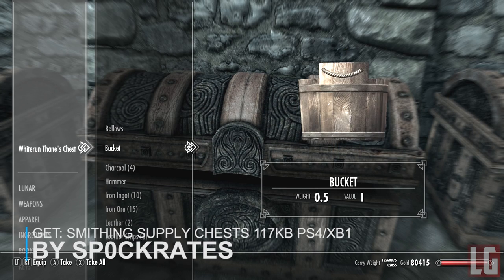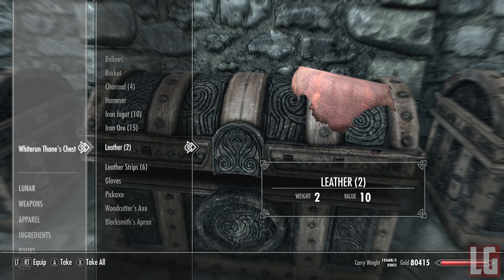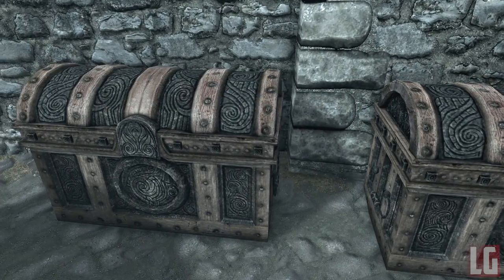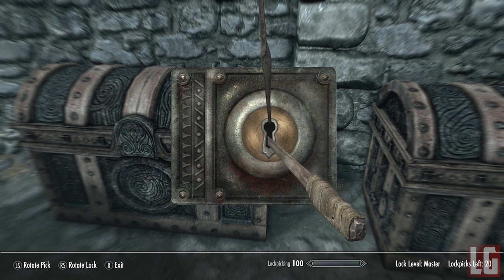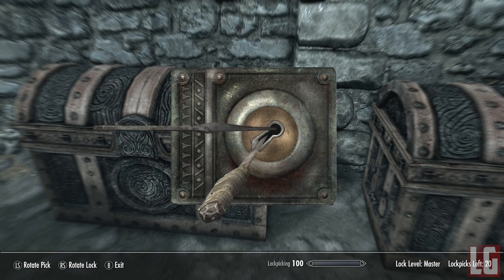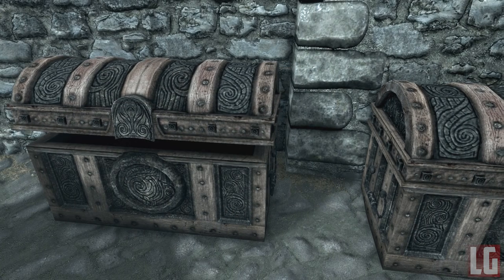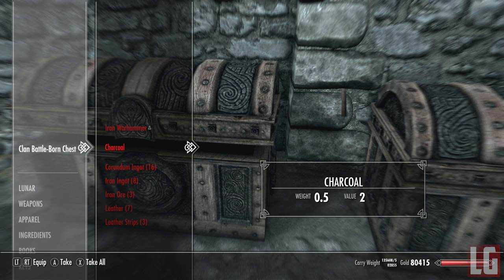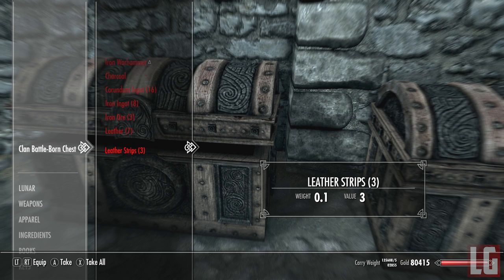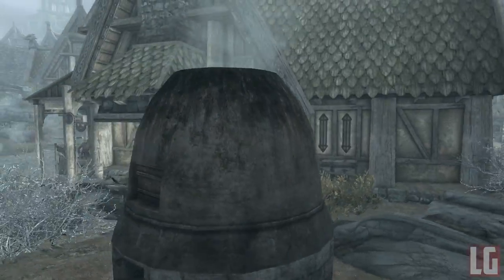Our first mod of the day is Smithing Supplies Chest Tweaks. The mod adds a smithing supply chest near the forge of each town and village with a blacksmith. Each has three chests — one for the Thane of the Hold and two owned by residents or guards who reside there. The chests have a chance to contain armour, weapons, ingots, ore and loads of other crafting-related stuff. To unlock the Thane's chest, use the player home key received after you become Thane and buy a home in all the major cities with a purchasable player home. Overall the mod is designed to give a nice reward for becoming Thane of each hold and to give you extra stuff to lockpick and steal in the blacksmith area.